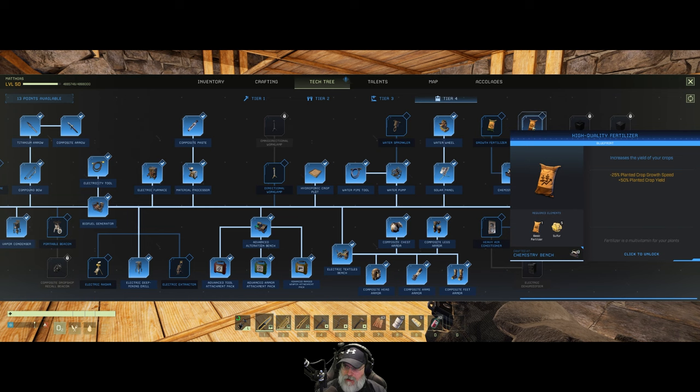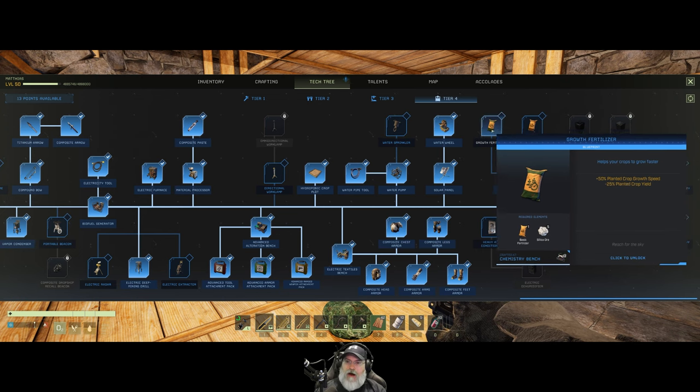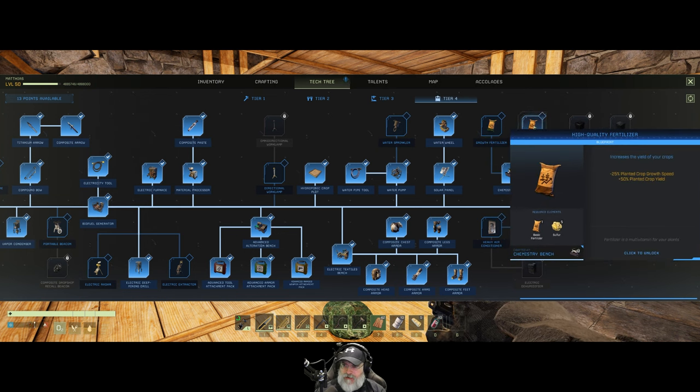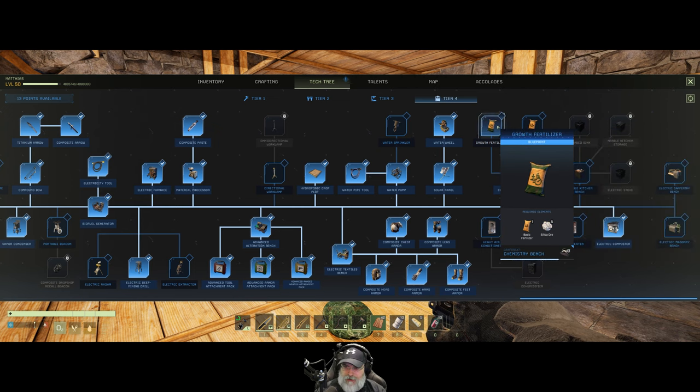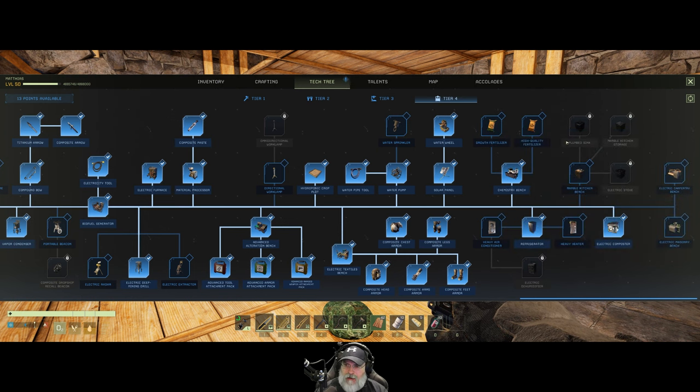Here we have high-quality growth speed and crop yield. One is 50% planted crop growth speed, and this one makes it grow slower but gives us 50% more yield. This one takes basic fertilizer and sulfur; that one takes basic fertilizer and silica. Interesting — I'm going to have to think about that.